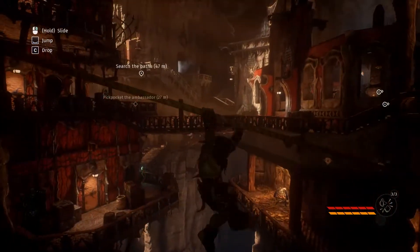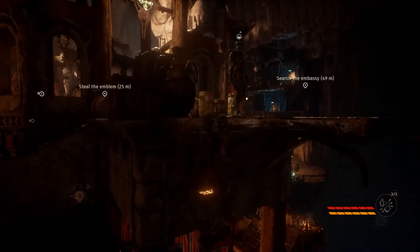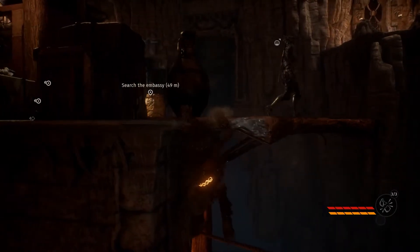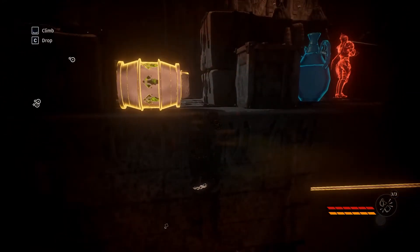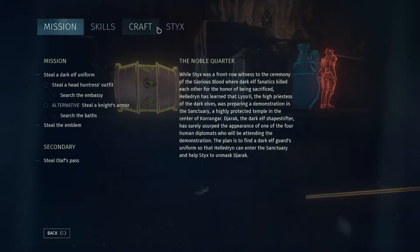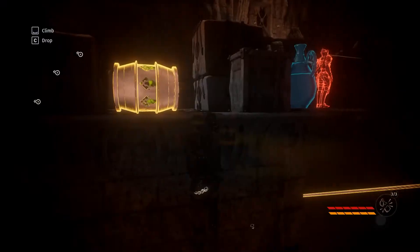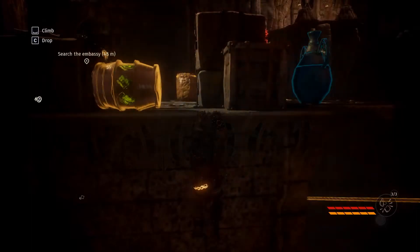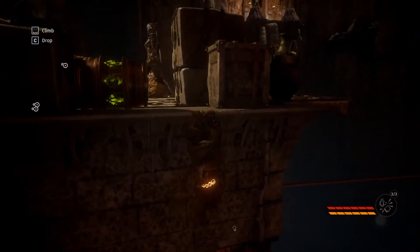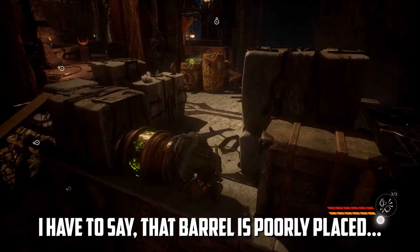So we need to steal an emblem, search the embassy. Okay, that was too close for our first run. From what I remember we have things to craft and materials right here. As you can see I'm not really using materials — in this walkthrough I've mostly been trying to collect materials.